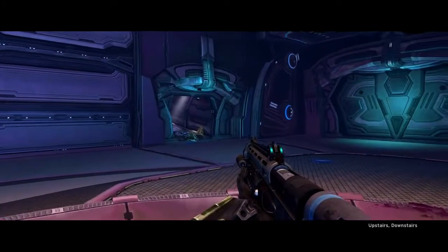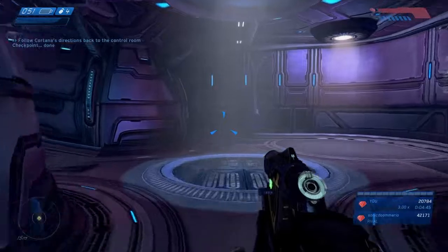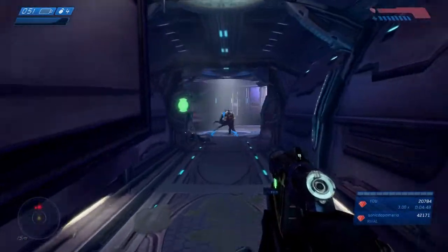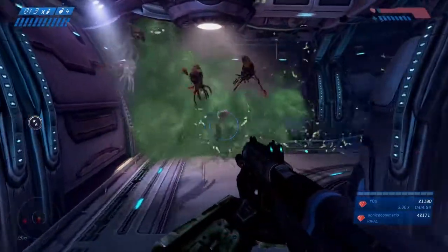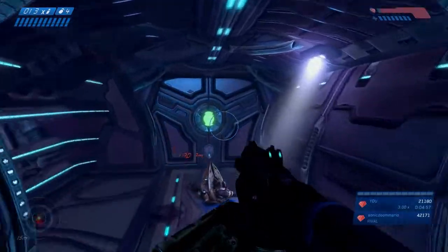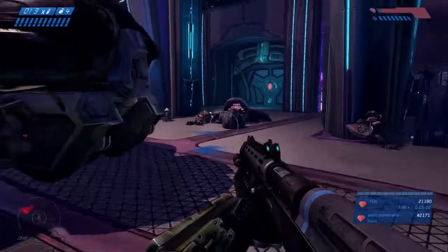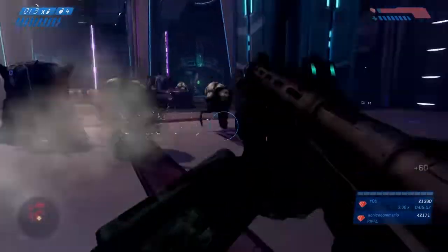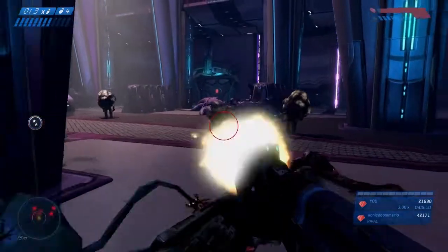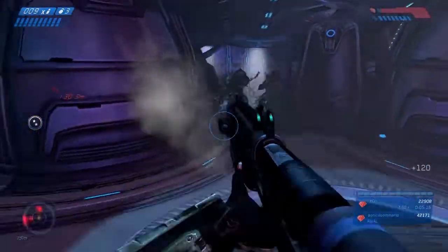Now we're back inside the ship — I was able to get through there at a pretty good clip. We should be able to get into the ship's control room from here. Once we're back in this area, just follow the hallways. There's a couple of carrier forms here — we're gonna shoot them; obviously we don't want them to explode in our faces. In this area, instead of working our way down, we can just jump off here and skip a section. There's a health pack and another overshield, but you can't pick up another overshield if you still have any of your previous overshield intact.